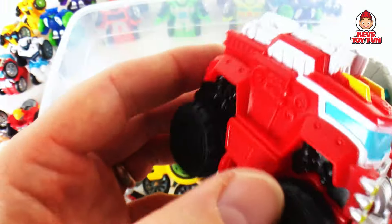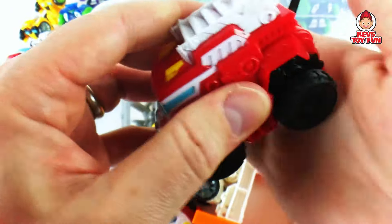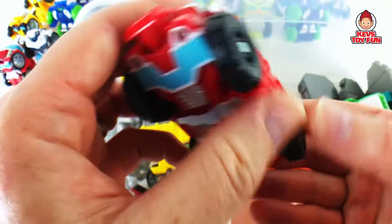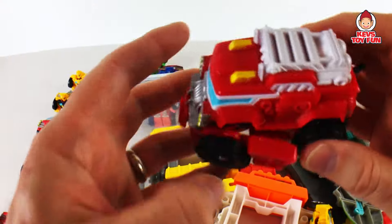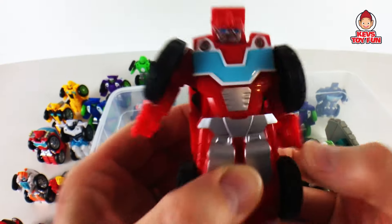And then here's a Heat Wave — you have to press this guy down. He's a fire truck, but again you can do the pull-back: the wheels spin and he goes racing. Then to transform him you press this lever down and play with his head a little bit — there he is. And he just flies when you launch him. These guys are cool. So again, there's Heat Wave.